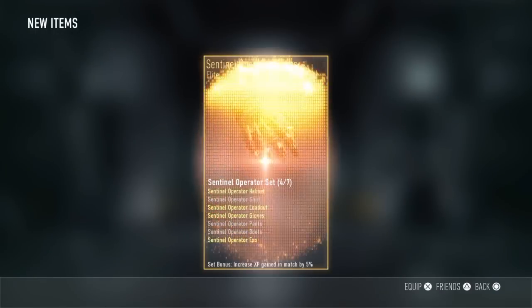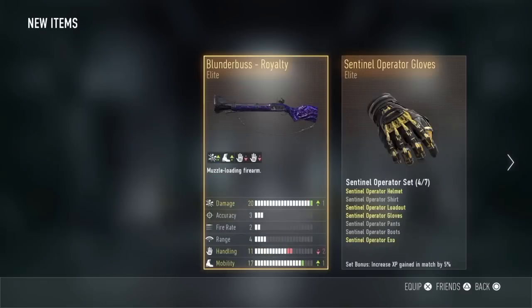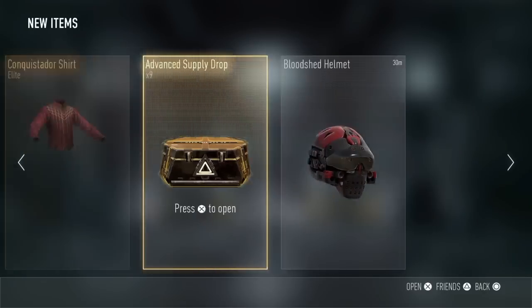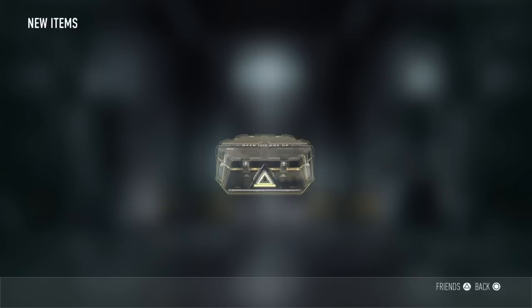We got the Blunder Bars Royalty. For your info, this is the first time I'm opening 10 advanced supply drops in a row — it's one box with different things inside. I got the Blunder Bars Royalty, Sentinel Glove, and Conquistador Shirt. Nice one!